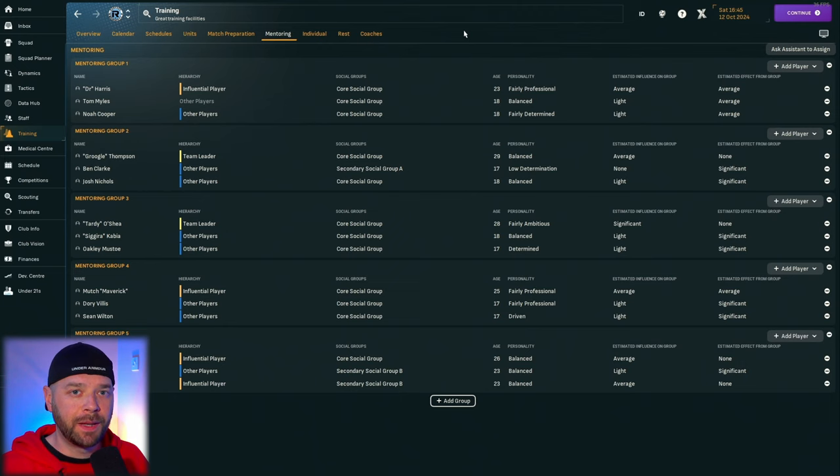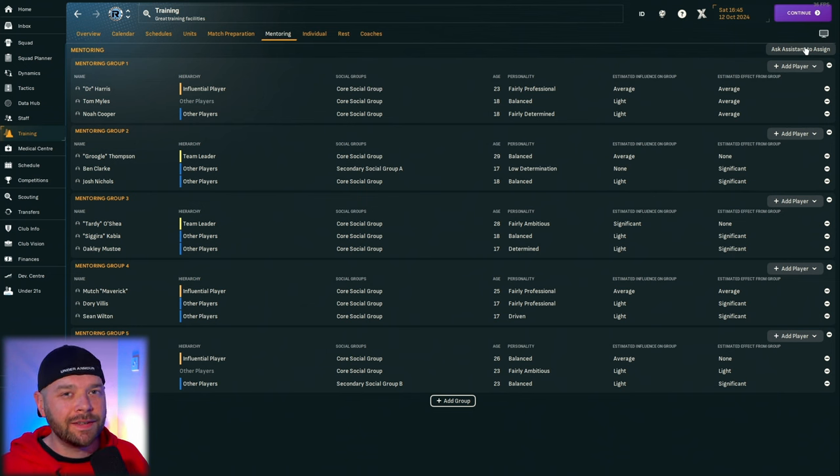Third one is team mentoring groups. You want to have influential players in a mentoring group with less influential players who don't have the personality traits you want. For example, if you have an 18-year-old uninfluential player who isn't very determined, you want them in a group with a very determined, influential team leader. You can get your assistant to assign these groups, and he'll put everybody where he thinks it'll improve them most. But if you're really into the details, you can go through manually — better personality traits will lead to better performance on the pitch.